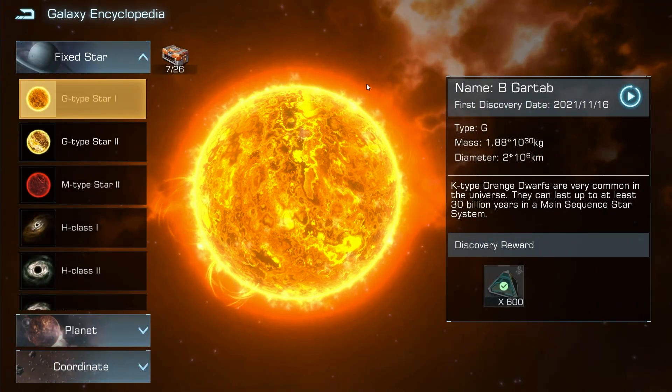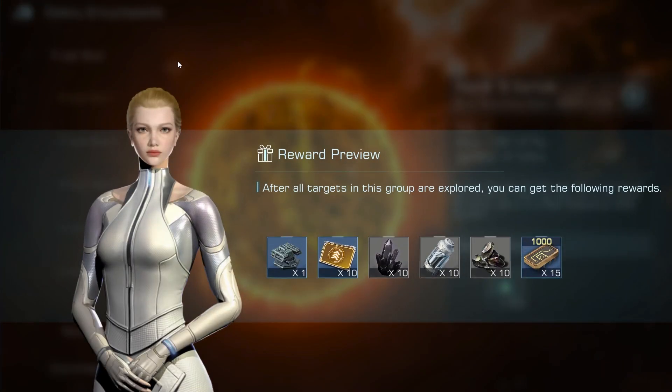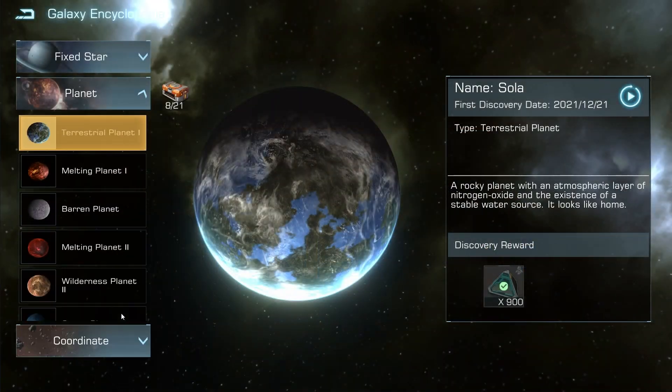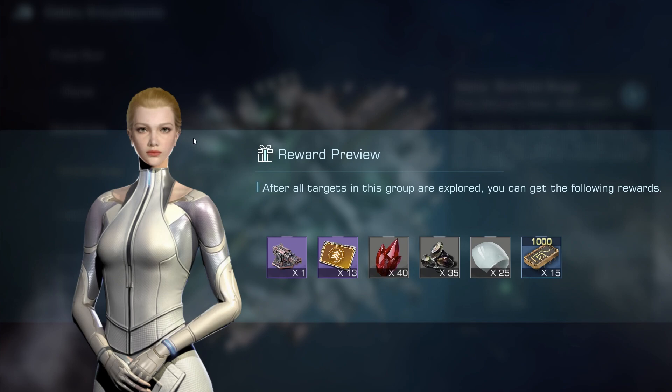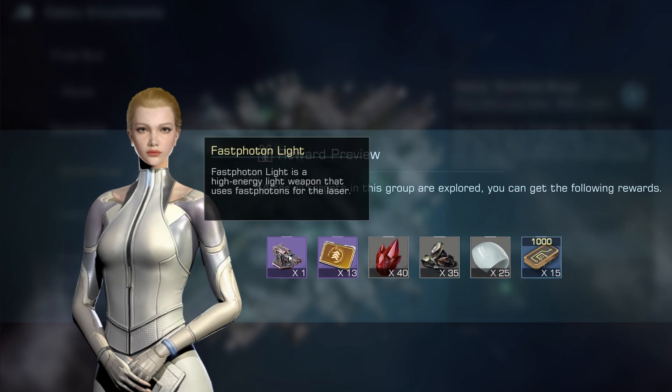Welcome! This video will show all existing coordinates to complete the Galaxy Encyclopedia. As coordinates cannot be shared by a button in-game, they have to be discovered manually by typing in the coordinates.